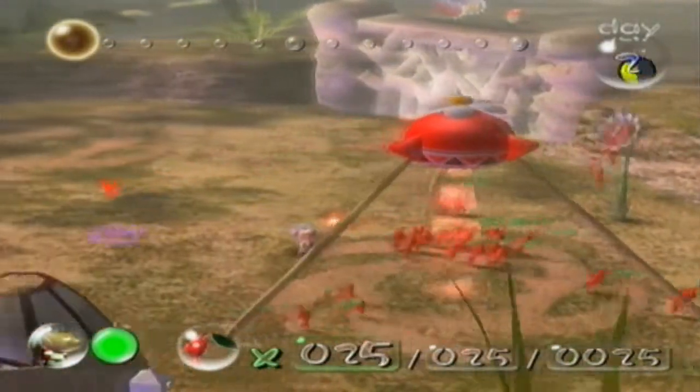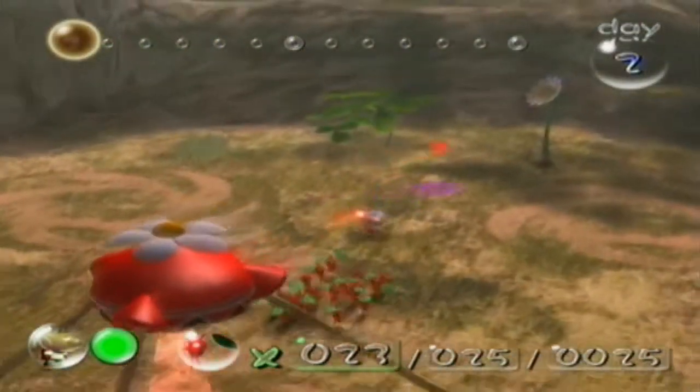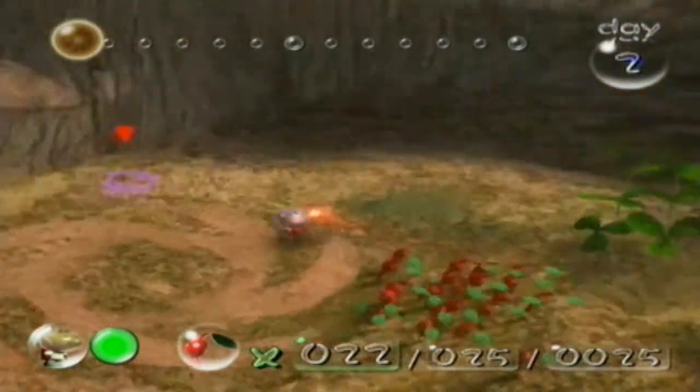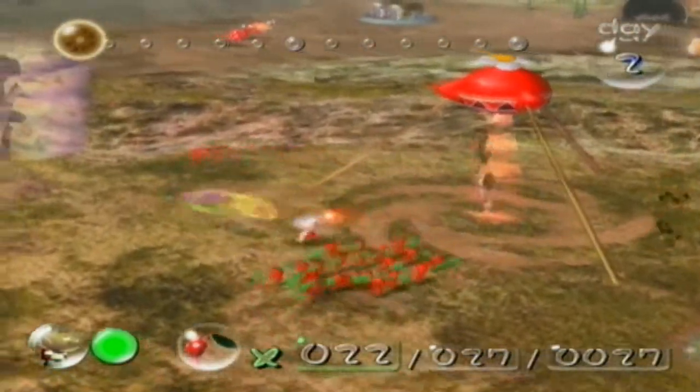We are going to collect some more before we do anything else. I'm going to throw that — you can take care of that, just take it back to the onion. And then we've got a little yellow pellet over here. Yellow pellet? I thought they were only red pellets. No, there actually are yellow pellets too. No more pellets.